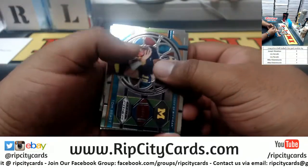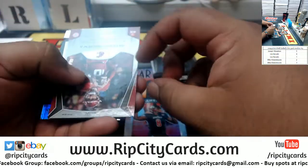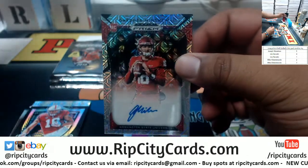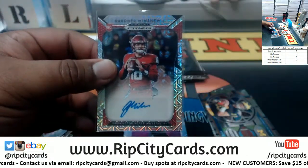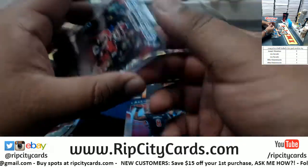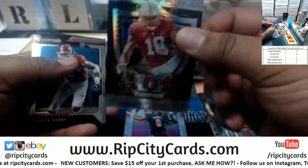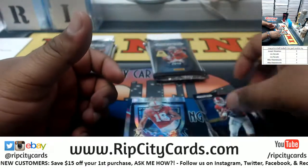Let's see what we got. We got a Brady, Irvin, a Lamar Jackson purple numbered 149, Gardner Minshew the Second — the autograph mojo there for you. Maybe this guy could turn out to be the next Brady, who knows. Arcego Whiteside, which is 275. Henry, Goff, and Fournette.